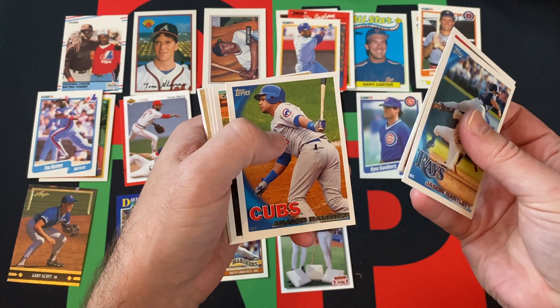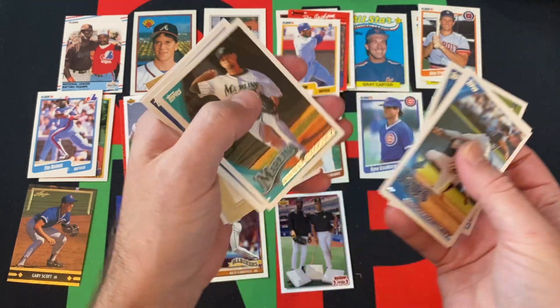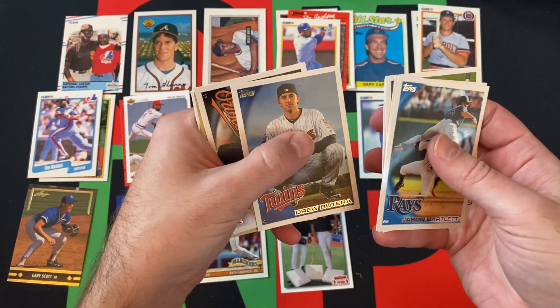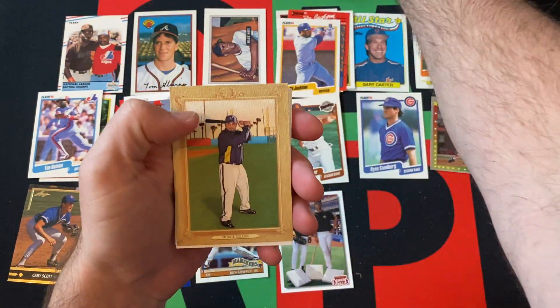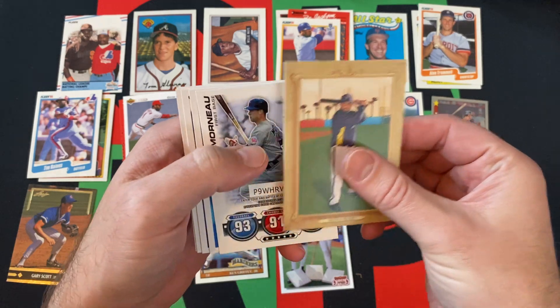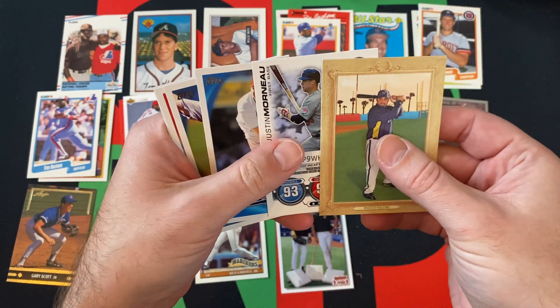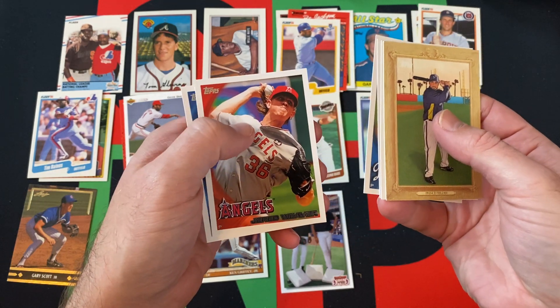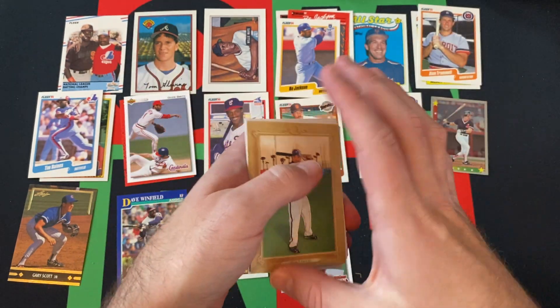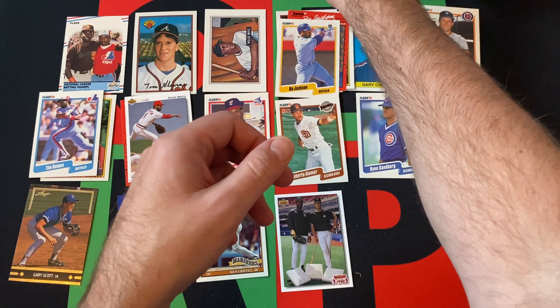Matt Capps, Aramis Ramirez, Anibal Sanchez, Drew Butera, Chris Tillman, a Turkey Red card of Prince Fielder, a Justin Morneau Topps Attax card, Heath Bell, Chad Billingsley, Jered Weaver, and David Murphy.